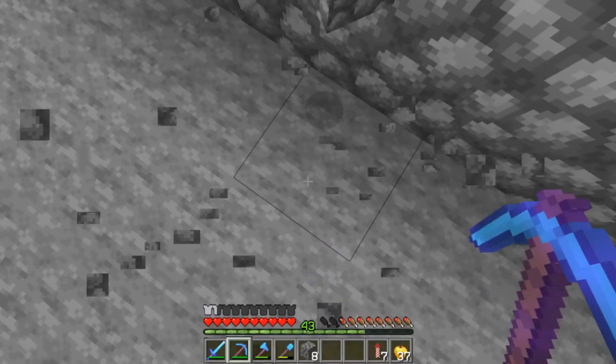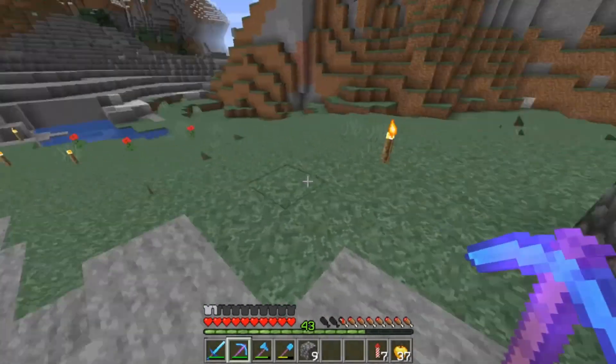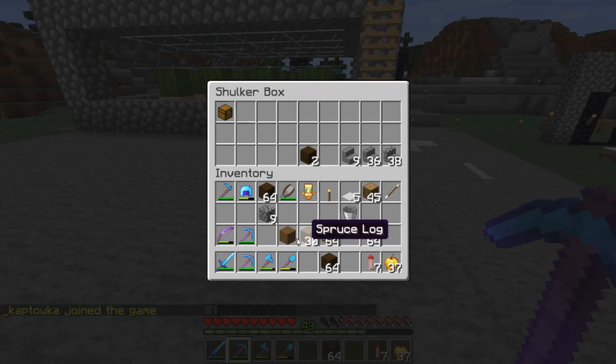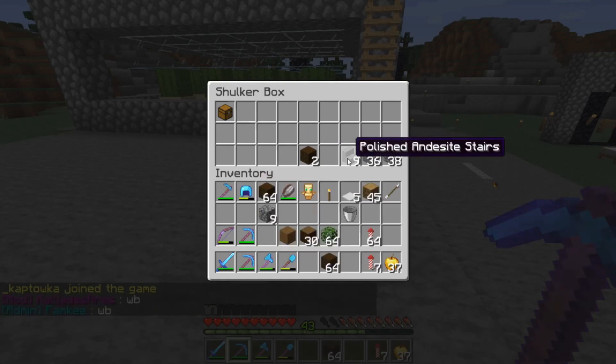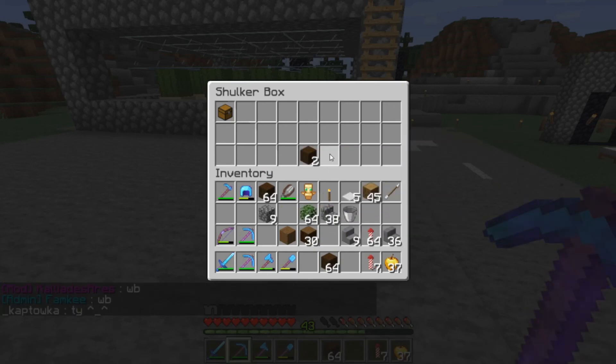That's pretty much your farm done. If you want to cover up all the redstone and stuff, that's what all of these other blocks were for. I've got some spruce, dark oak, and a little bit of oak, and I'm going to play around with some designs. I think I might want to make it look like a little chicken coop kind of thing, make it look nice with a little roof. I'll go ahead and do some of that and then bring you guys back for an update.